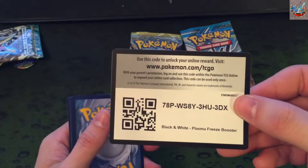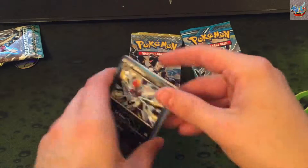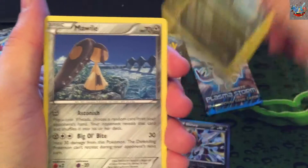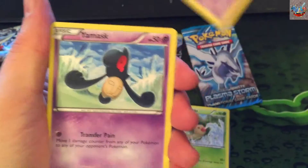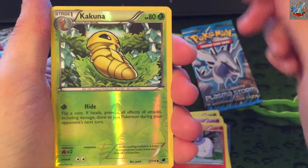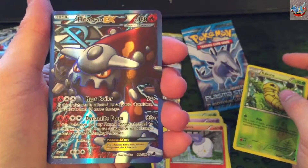There you go, code card. We got a Bisharp, Dragonair, Mawile, Nidoran, Weedle, Grimer, Yamask, Bulwick. Reverse Kakuna, and our rare is... oh! Heatran EX full art rare.